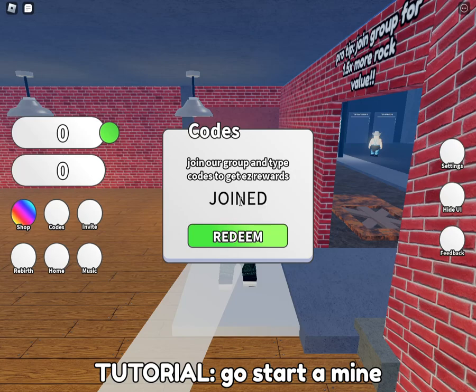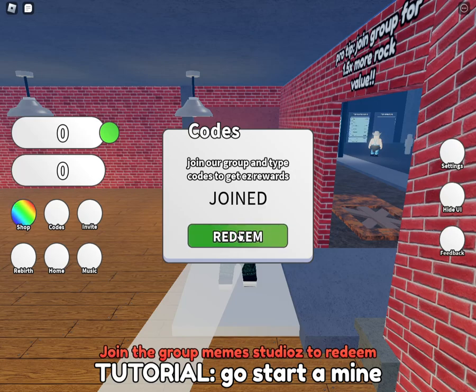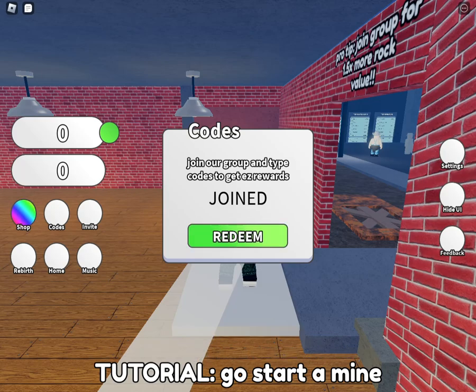The next code is JOINED. To redeem this code you have to join the May Have Studios group. This one is active and rewards you 150k cash. Then we have another code: OPTIMIZATION, for 50 rock sold.